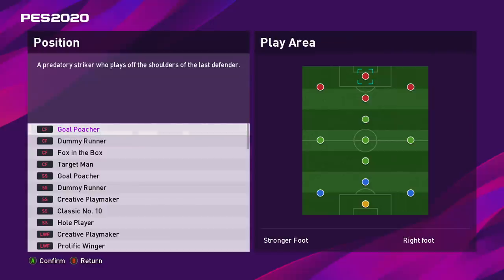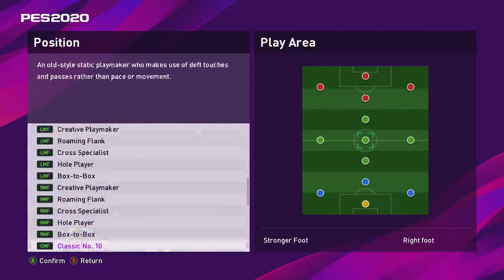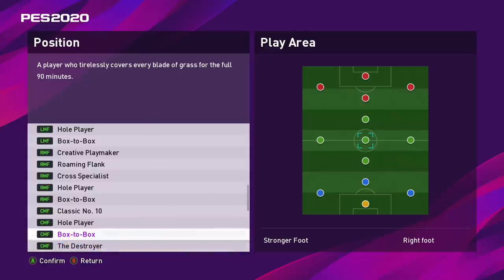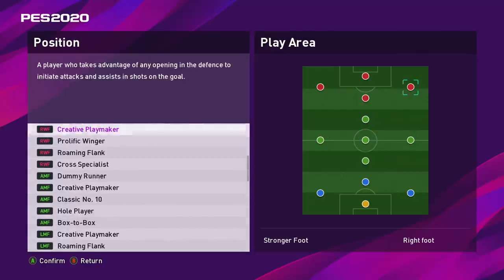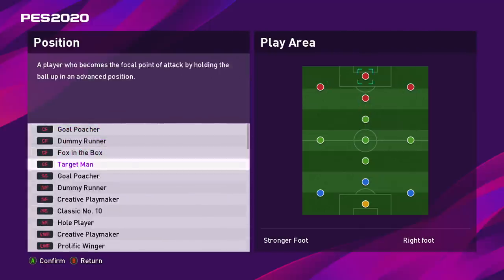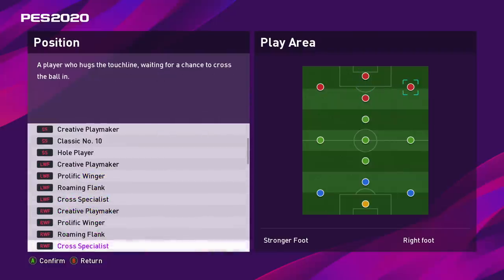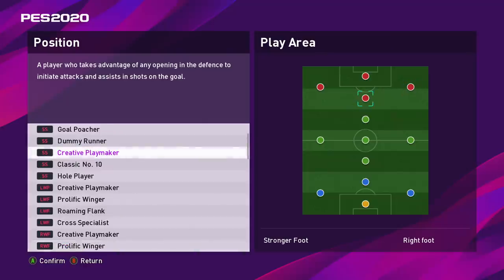This is where PES completely destroys FIFA's MyPlayer career mode. Look at the amount of options — you can literally select how you want your player to be in various positions. As an attacking midfielder you can be a dummy runner, creative playmaker, complete player, or box-to-box player. Up front you've got target man, goal poacher, creative playmaker, and classic number ten. I'm going to be a shadow striker today, playing as a creative playmaker — similar to Messi I suppose.